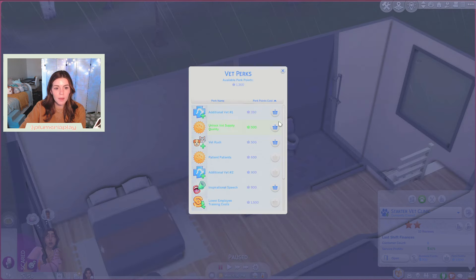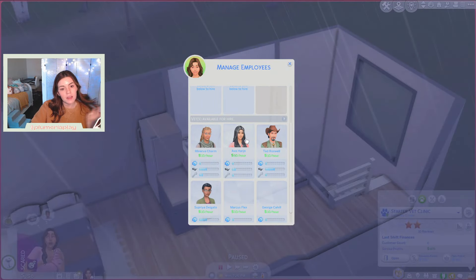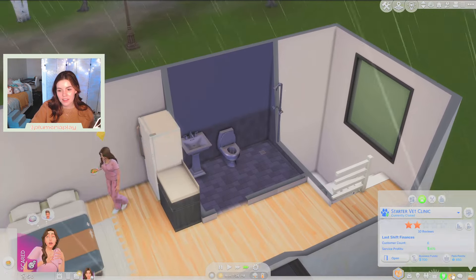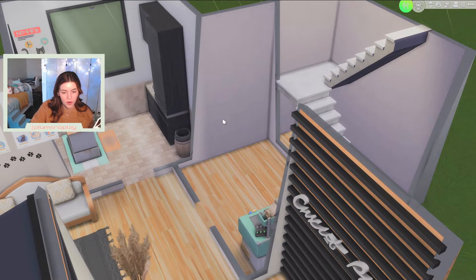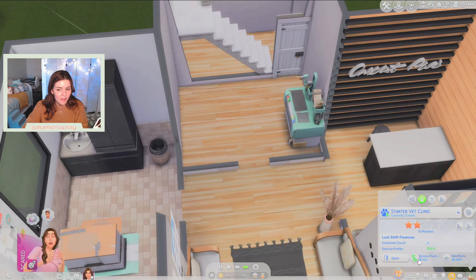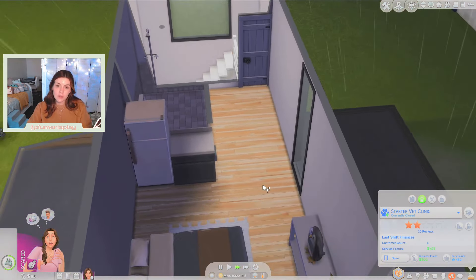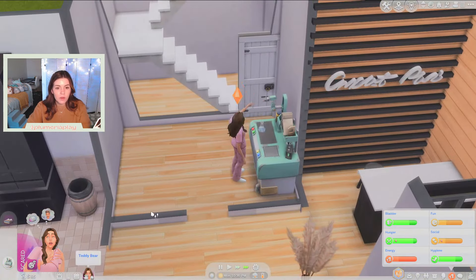Let's start with patient patience. I don't think patience is our main problem, but it would be nice to not have to keep disallowing customers when it gets busy. I guess I'll go ahead and unlock an employee and also get quality vet supplies. We only have one station, so it really doesn't make sense to get an employee yet. I'd almost rather upgrade the station we have before buying a new one. The simoleons to craft stuff for the vet office should come from the vet office — so I'll transfer some money over so she can craft some wellness treats. I want her to start working on it so when we do have the vending machine she can start selling them immediately.